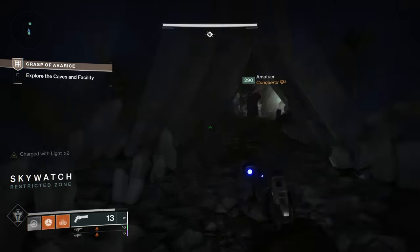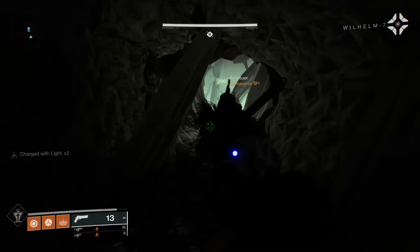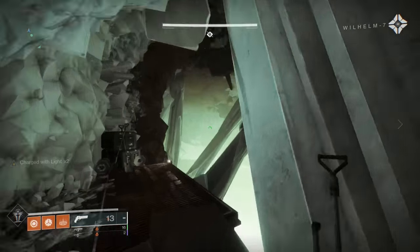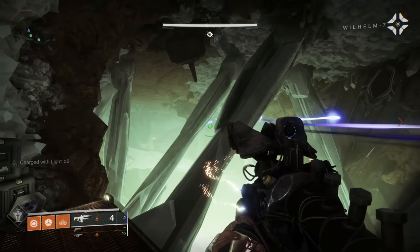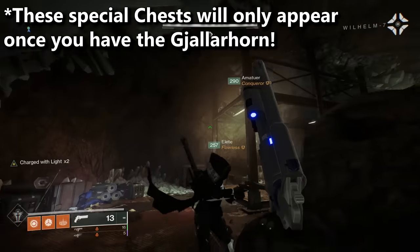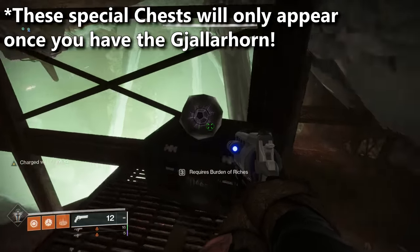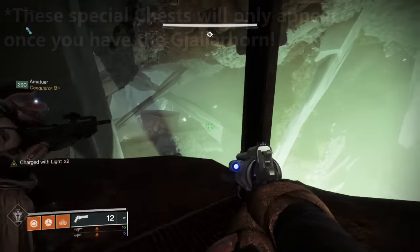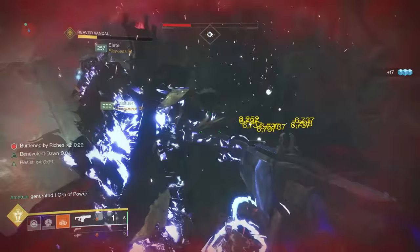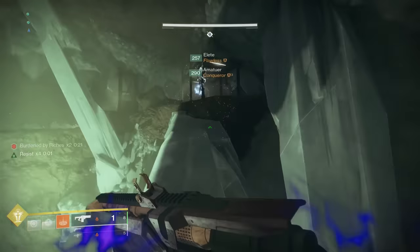Very soon after dropping down, the first collectible is just off to your left. After you grab that, go forward to a big open area — this is where you'll find the first hidden chest specifically for the Gjallarhorn Catalyst. It requires you to be Burdened by Riches. Look nearby for a Reaver Vandal who drops engrams when wounded. Damage him, collect one engram, and book it back to the chest to open it.